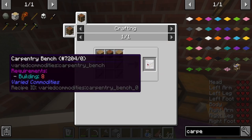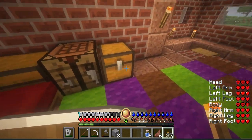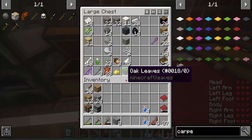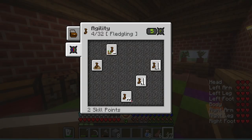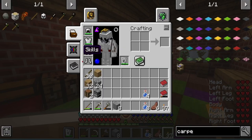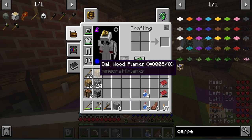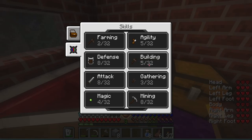This carpentry bench allows me to build crates, and crates are basically one single chest that is two chest spaces worth of storage. I have a bunch of XP here. I also found out you can dodge crazy stuff — why didn't I do that? Now I can dodge by pressing Alt. I don't really care about farming now. I need to work towards building level eight to get crates.